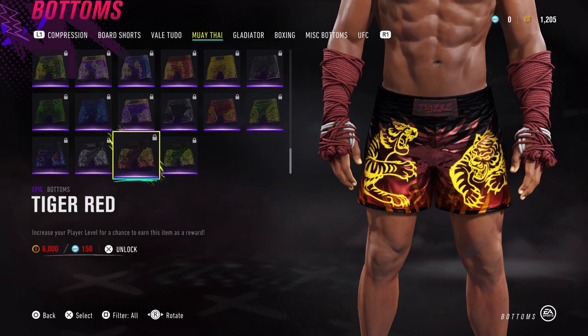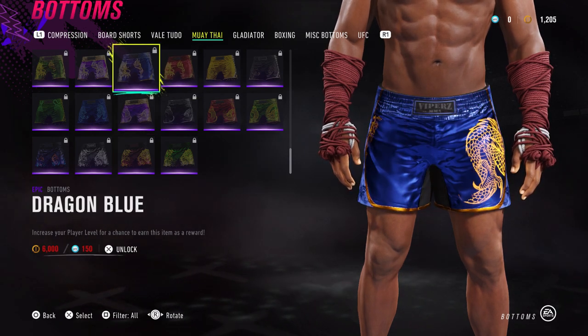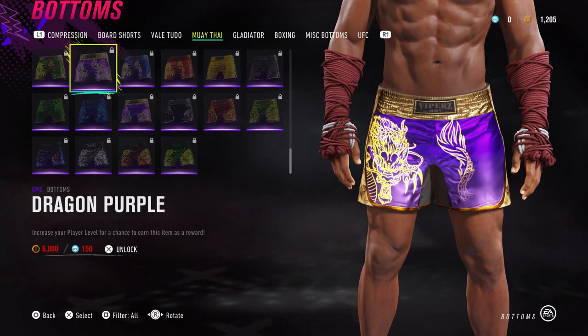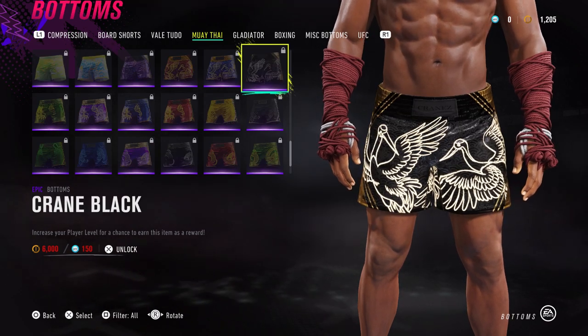This one here — Tiger Red. Absolutely cracking. Dragon Red. Dragon Blue. Purple. Green. Crane Black.